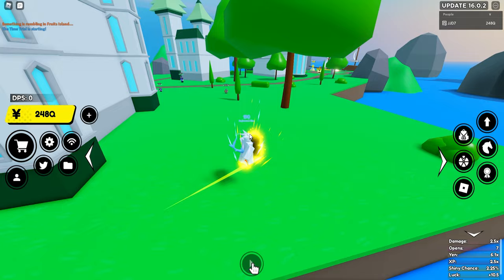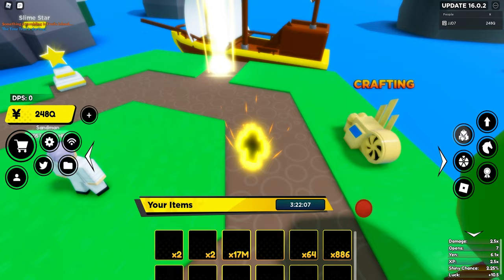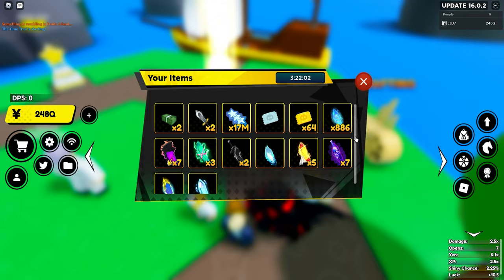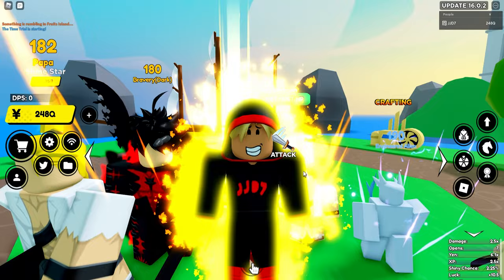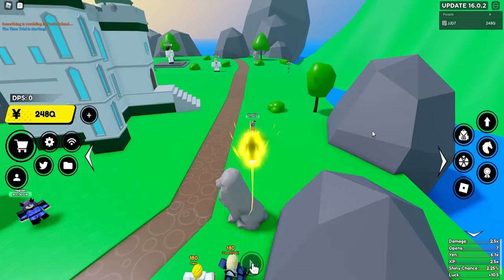I'd also recommend getting some yen boosts and damage boosts from the time trial shop — they will definitely help a lot as well. If you want to go ahead and grab them, make sure you do. You can get like 200 shards per time trial now, so it's pretty crazy. Make sure you go ahead and do that. And if you want to get the shards, make sure you get some collector fighters that are just like this. Basically just farm 24/7 and get whatever game passes you can.